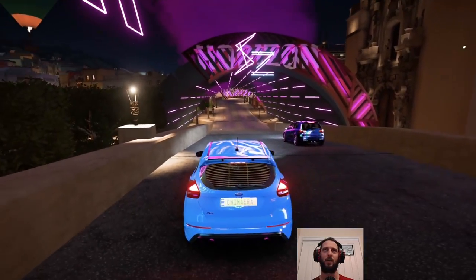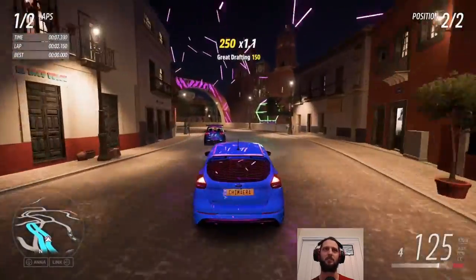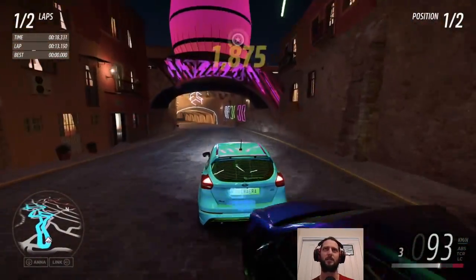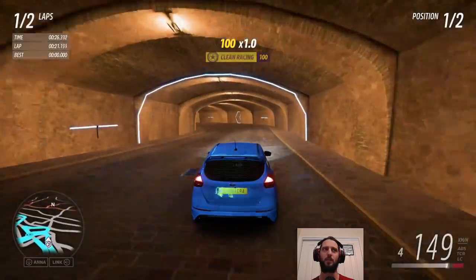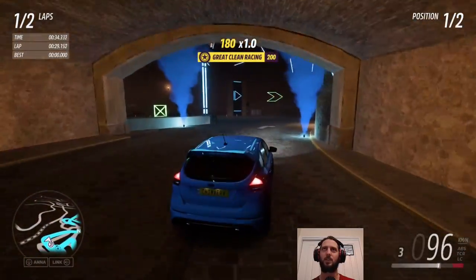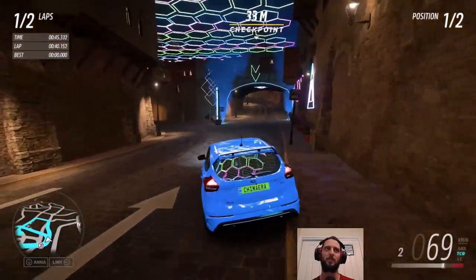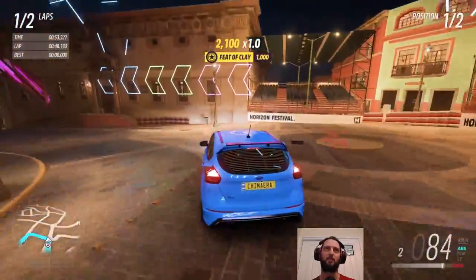Now for our next trick we're in this riot of color. The event actually said solo only, but we do have an opponent, and it's like Neon Knights has just exploded above the streets of Guanajuato. So we've got to do two laps in this very convoluted track — I don't think this is quite a normal one, I think someone's taken some liberties with one of the existing ones, and not only with the decor. There is also a daily challenge of getting five speed skills in Guanajuato. I was kind of hoping to do that in this race, but I don't think there's anywhere we can actually get up enough speed for a speed skill.